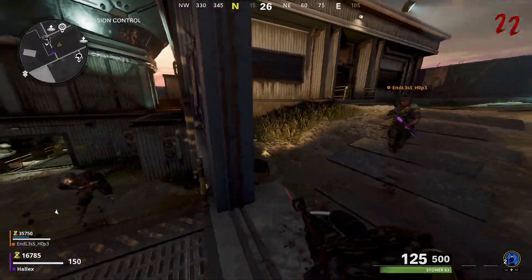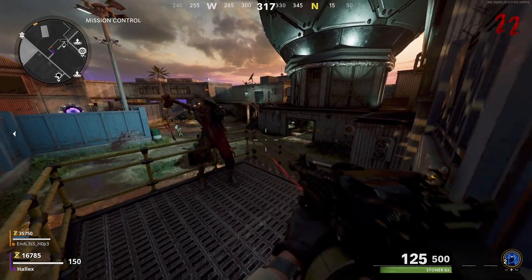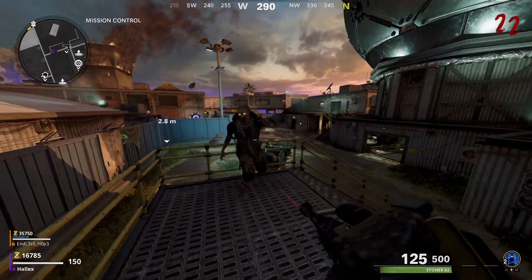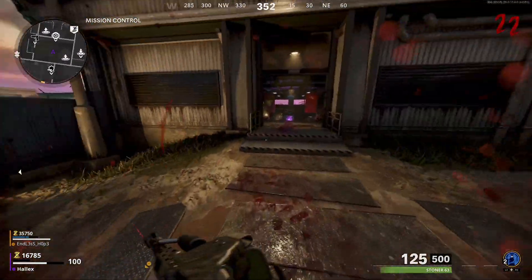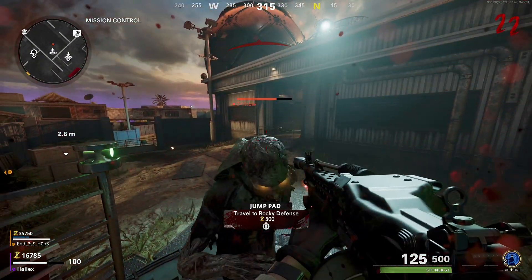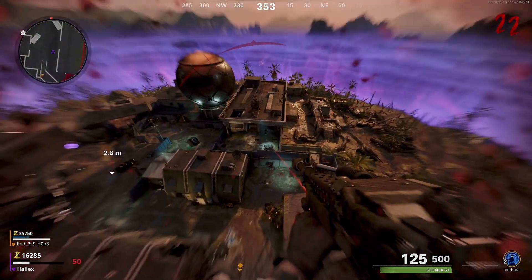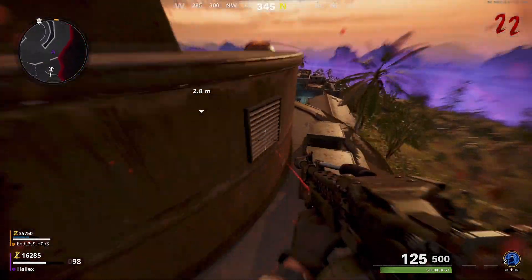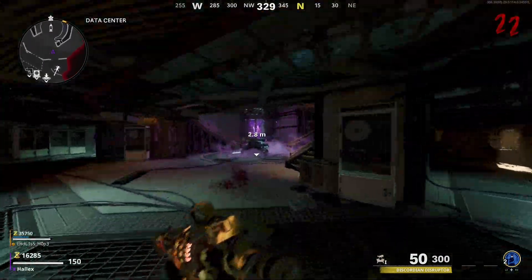Then the next step: bring the zombie straight over to a jump pad. I just took him over to this one. This demonstration is how NOT to do it — I fail on this one, but it doesn't matter. Once you've done that bit, you can just keep trying the jump pad technique. You're going to teleport as soon as he's just about to down you — that was way too early.